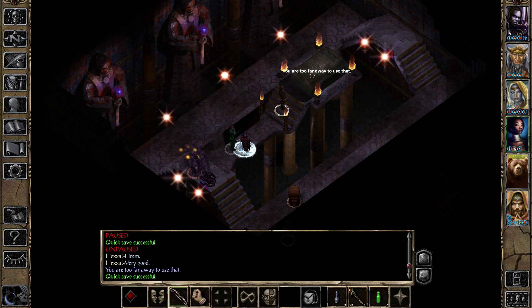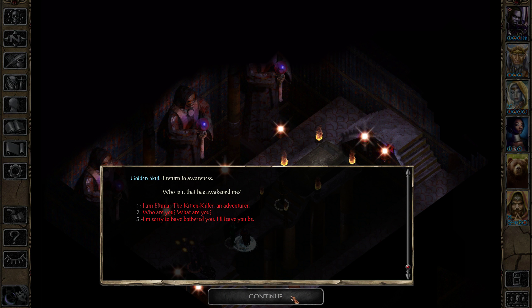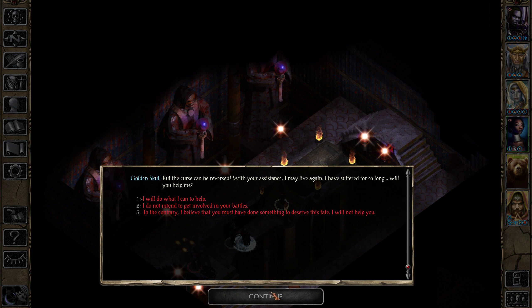Welcome back everybody, my name is Altamar and we are going to be continuing our Let's Play of Baldur's Gate 2 Enhanced Edition. Where we left off last time, we had entered the Twisted Ruin, which is that secret area that held a Beholder, two Mages, and a Lich. We got the Staff of Magi from it, so really good staff, pretty happy about that.